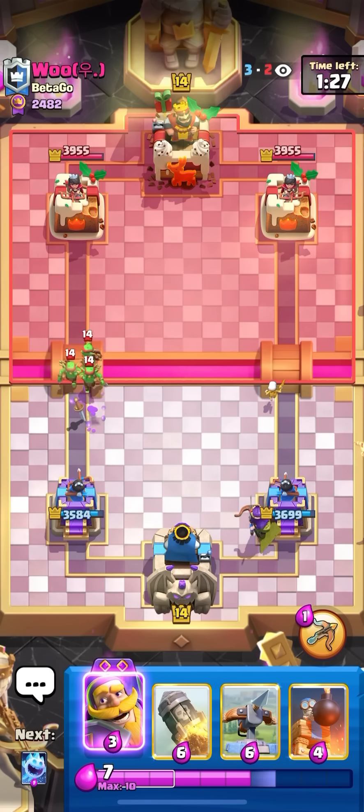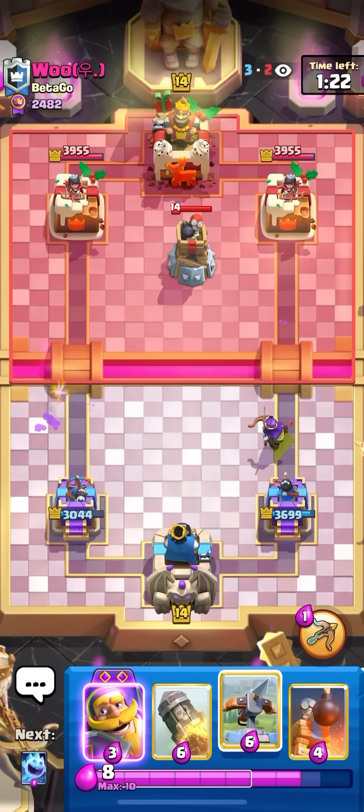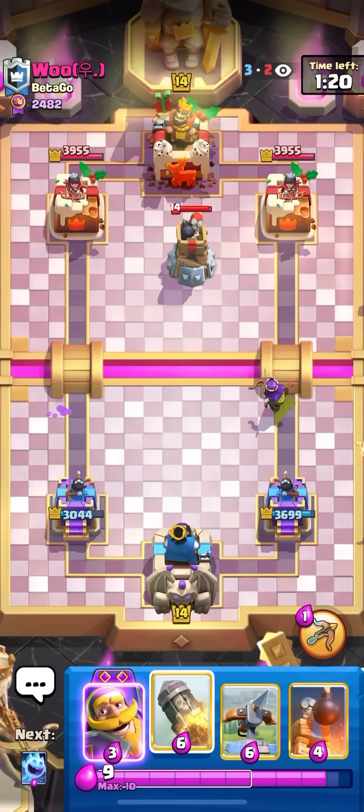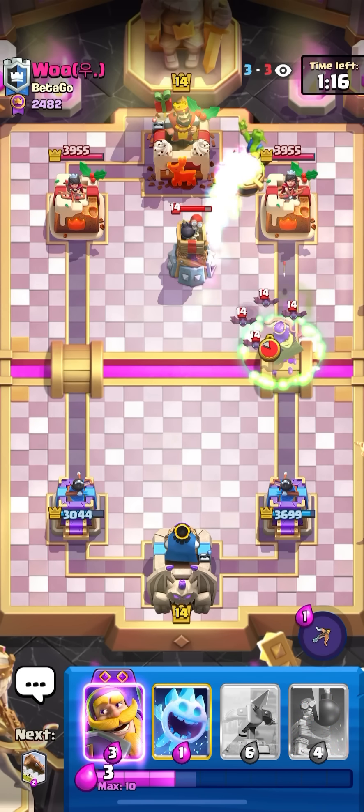This matchup is definitely not going to be optimal — not sure how to get damage in this. Skellies in the back, then queen the back on the right lane. Minor on the left — I'm going to eat those. I don't want to defend with the evil knight and then have him play bats or wall breakers on it. So I'm going to rocket instead. I don't know if that's a good rocket, but it definitely felt like one.